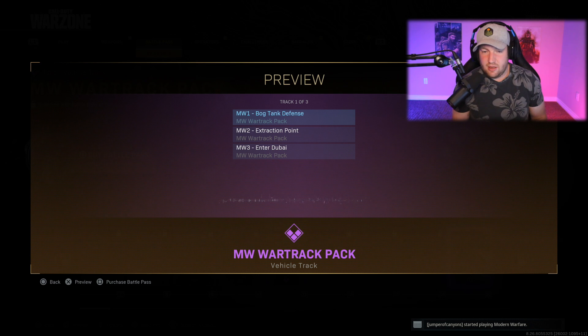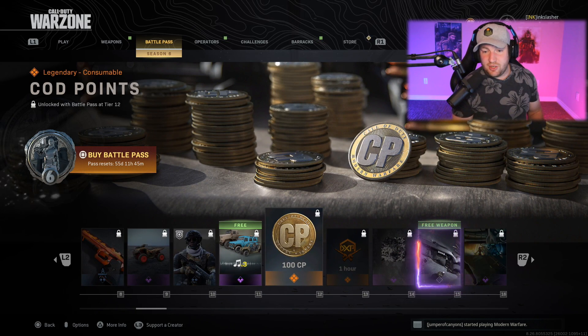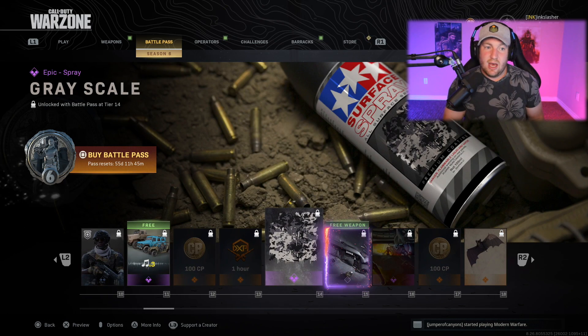After this you get a horn pack — the Modern Warfare War Track Pack — with three different versions. The first is music from Modern Warfare 1, the second from Modern Warfare 2, and then finally Enter Dubai from Modern Warfare 3. Bringing back some memories — honestly kind of cool.